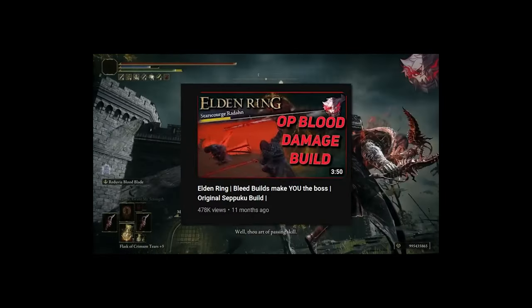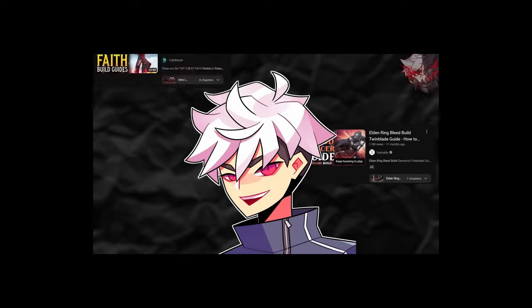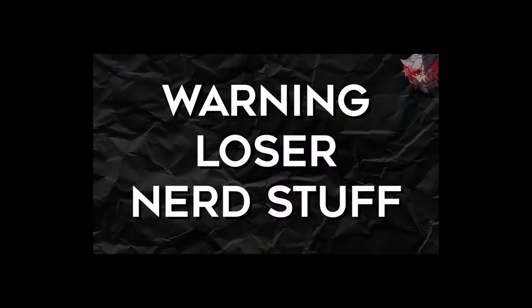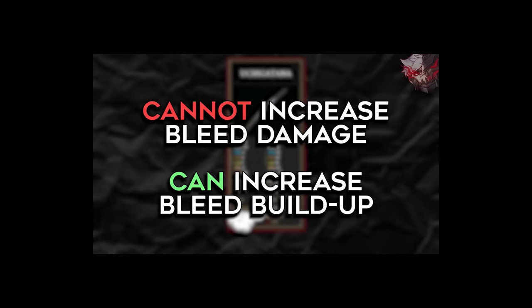I remember making the first ever video on the double seppuku build, but even that build literally doesn't work the same anymore. In fact, 90% of the videos on YouTube for Elden Ring builds are mostly out of date by now. The samurai class starts with an uchi katana which has a base bleed buildup of 45. You cannot increase how much damage the bleed does, but you can increase how fast you apply it.